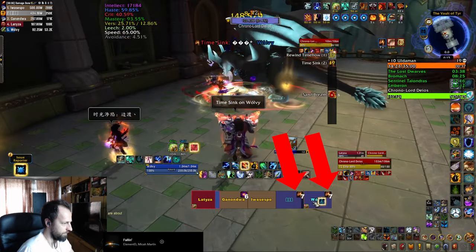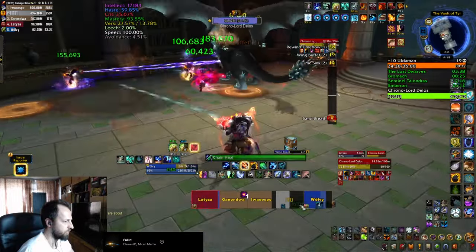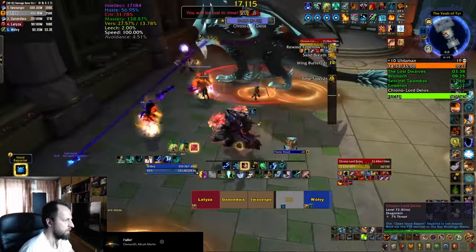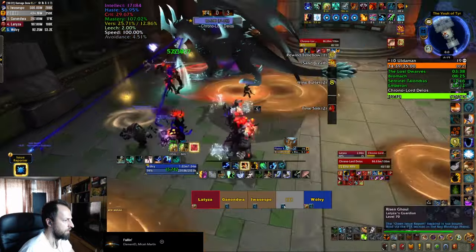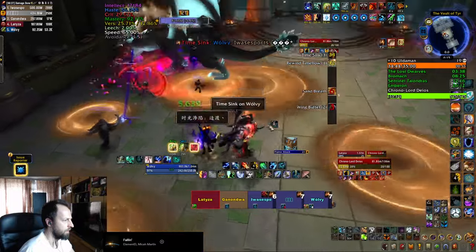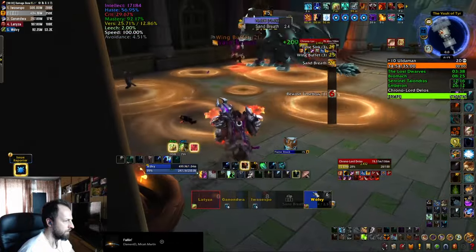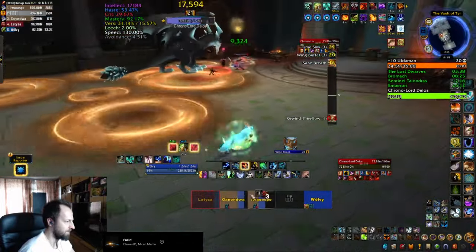The final boss keeps casting a Time Sink dot on 3 players every 20 seconds — it does a ton of damage and slows you down. You can dispel it with movement abilities like Blessing of Freedom, Tiger's Lust, Disengage, or Thunderous Paws. You should definitely do that, as your healer can only dispel one of them and the fight's damage will overwhelm everyone else. The Time Sink debuffs are usually followed by a Wing Buffet, an AOE that knocks everybody back — so everybody needs to be topped off before that happens. The boss also has a frontal, so make sure you're standing behind it.